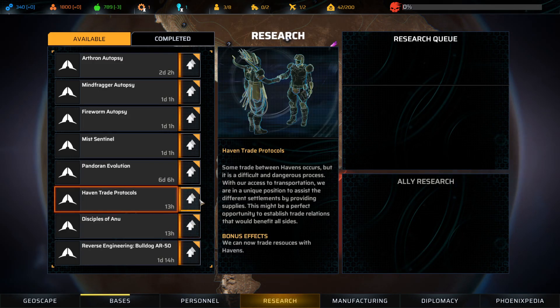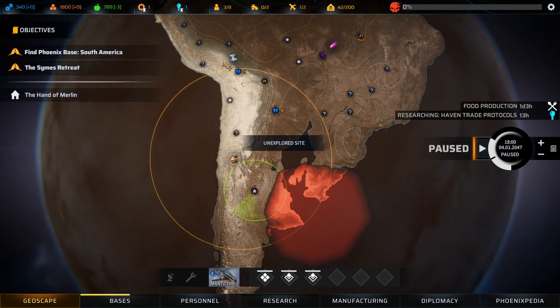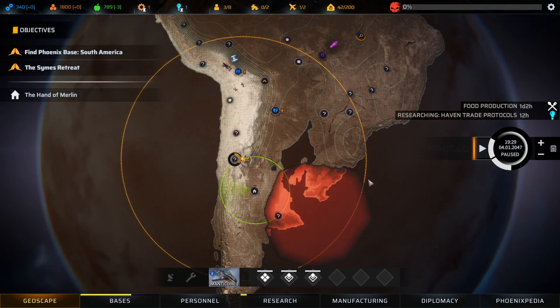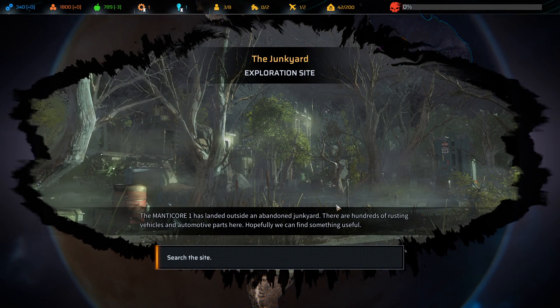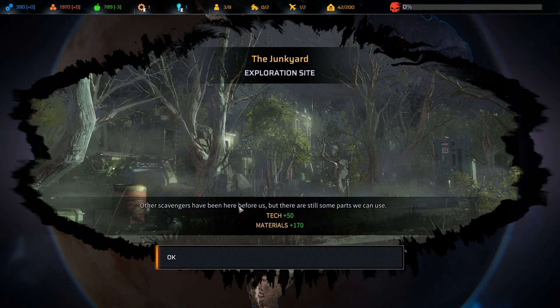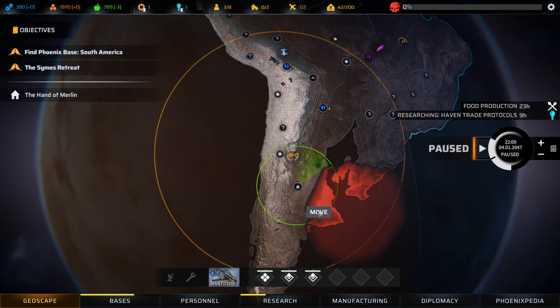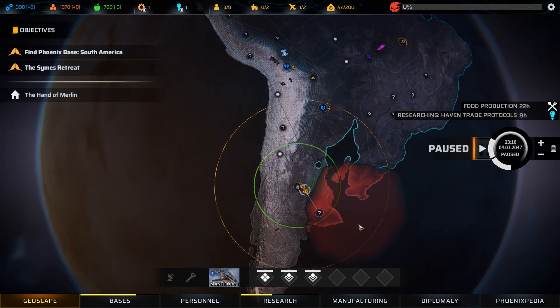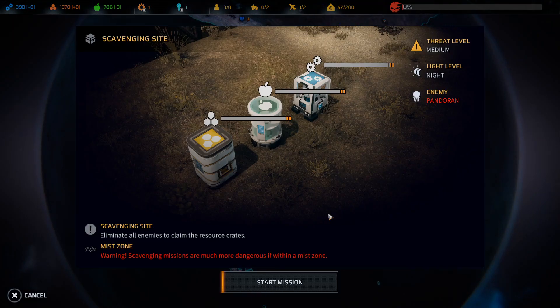Let's knock out Trade Protocols, then probably go to Disciples of Anu research. We found something in the mist - the junkyard. The Manticore I landed outside an abandoned junkyard with hundreds of rusting vehicles. Other scavengers have been here before but there are still parts we can use: 50 tech, 170 materials. Do we dare check in the mist? Threat level medium - no, we don't need crates. Cancel.